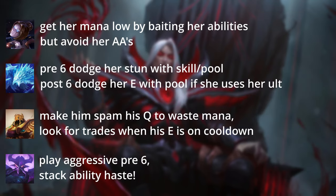Next up we have Anivia. When facing Anivia it's important to dodge her stun with skill or with your pool. After level 6, if Anivia uses her ult to get her empowered E off, you can use your pool to avoid the crit damage. Once again go Phase Rush and rush Fiendish Codex. Next up we have Azir. If Azir uses Q a lot he will run out of mana quickly — keep that in mind, and whenever he uses his E look for an all-in or at least a good trade. Again take Phase Rush and rush Fiendish Codex.